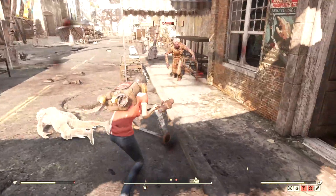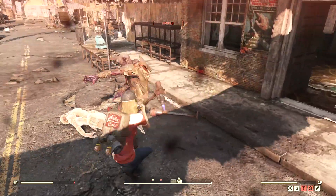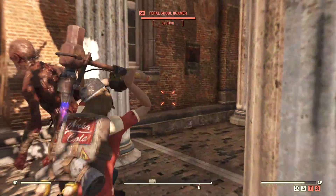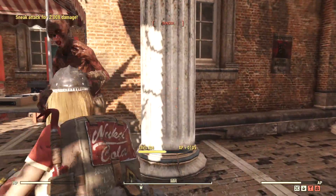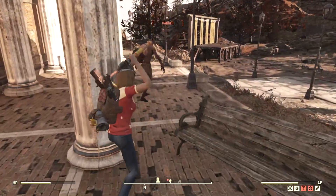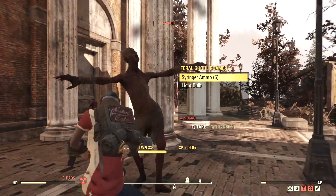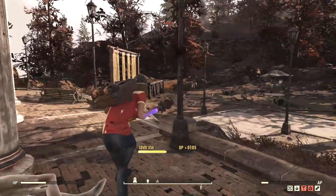There's also the special option of taking advantage of low health builds for extra damage. This is known as a bloody build, named after the bloody legendary property of weapons that gives you more damage the lower your health. Basically it's a glass cannon style, but it does allow you to do the most damage in the game. Keep your style in mind when deciding on your perks and your kit.